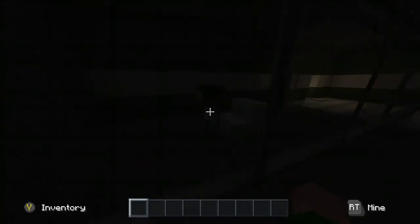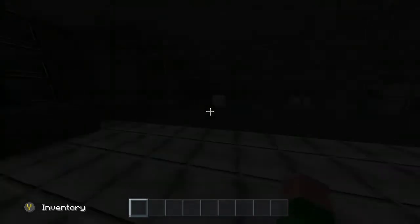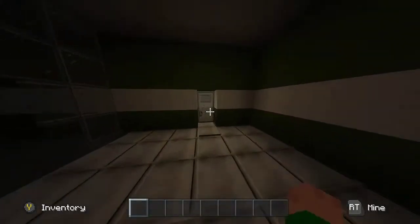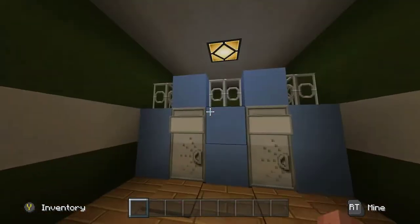There's a guy there who gets killed by the Wallrider as well, but then suddenly we escape — a guy lets us free. So we have to go through this door over here, and here's just a bathroom that I made.